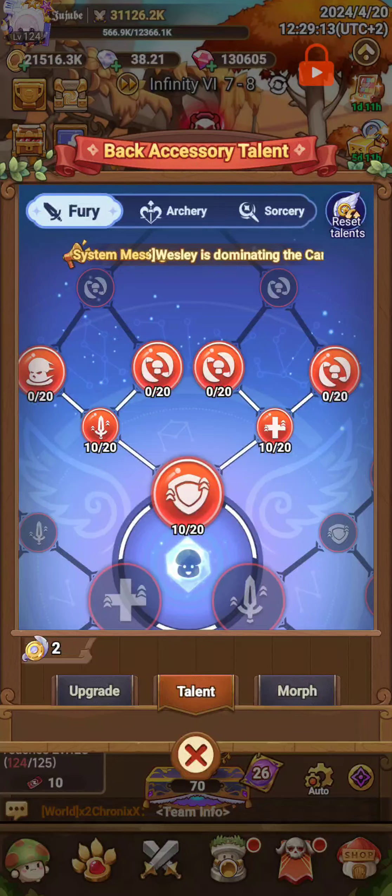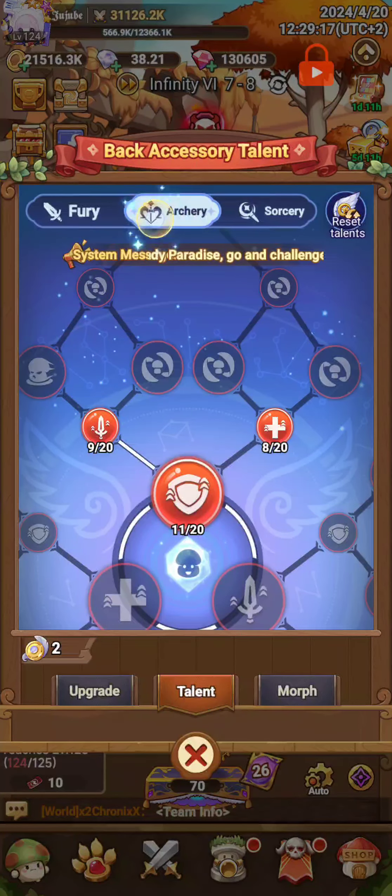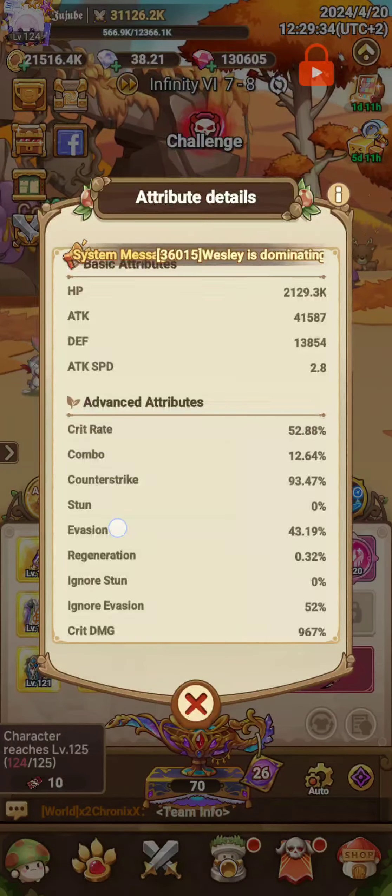Try to focus on just the three general boosts — attack, defense, and HP. As you can see I have 10, 10, 10 in the general tab. In the archery tab I have 9, 11, 8, and then 8, 10, 8. Try to level them quite equally and I think you will see a huge boost in your overall stats.